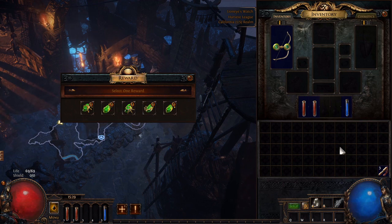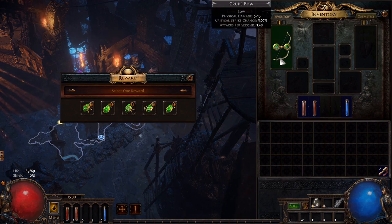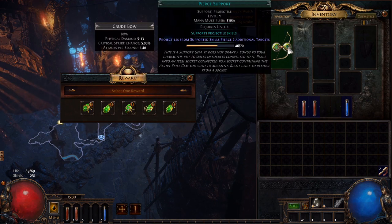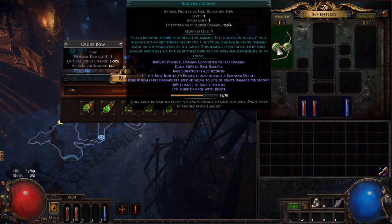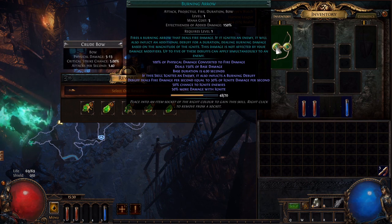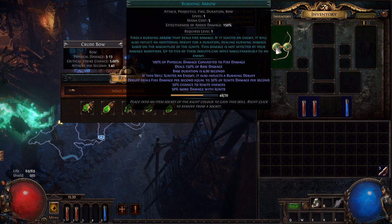This is the first skill selection you're going to need to make in Path of Exile. I want to show you as little of the game as I can, but still give you enough so that you're prepared for making the best choices. Once you enter town for the first time, you'll get to choose your starting skill. When you start the game as a ranger, you start off with Burning Arrow and also get a gem called Pierce. As soon as you acquire these two gems, you want to put them in the starter bow — they're linked together, so Pierce is a support gem supporting Burning Arrow, and when you fire your attack, it will have that additional characteristic of the linked gem.